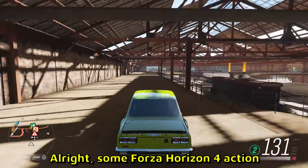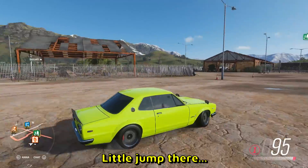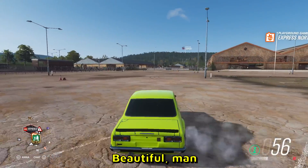Some Forza Horizon 4 action — he's gonna do a 360 little jump off the second floor and continues drifting. Beautiful, man.